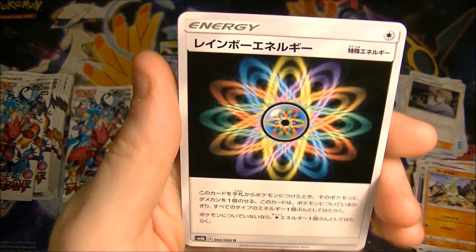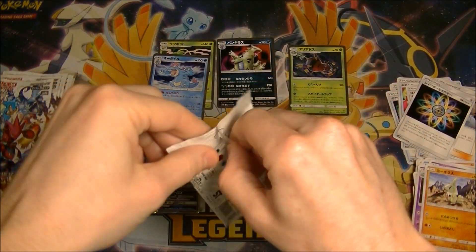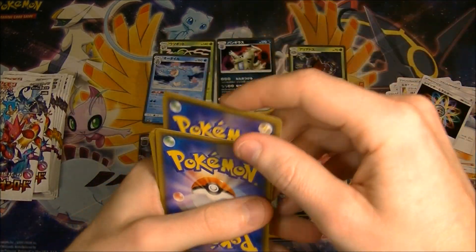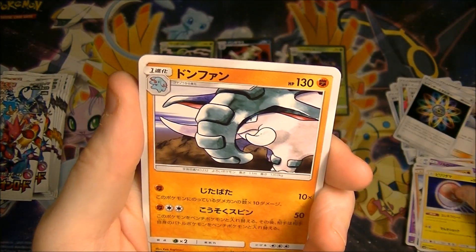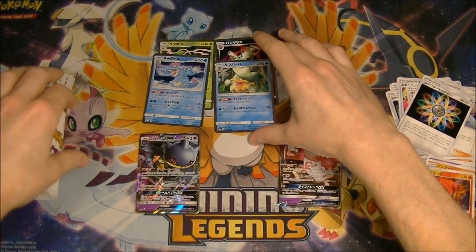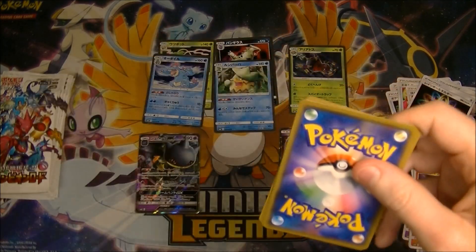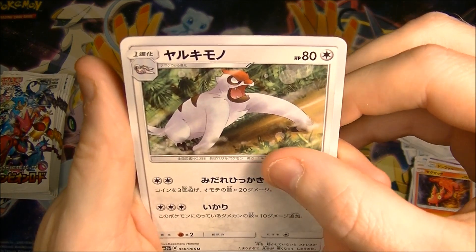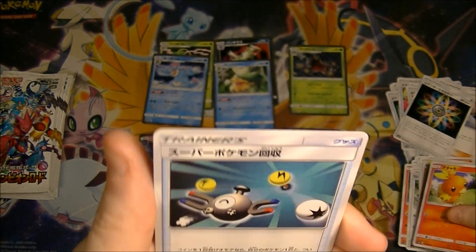Oh, there's our Rainbow Energy - it looks so cool, this is the old school one. Let's hope we get a secret rare of that bad boy, that would make me super happy. I definitely feel like that's going to be the card to get out of this set. Usually you can kind of tell which one's going to be expensive. We got another holo - good old Pineapple Sombrero Man as I like to call him. We're into the second half and haven't seen the secret rare yet, but they always show up.